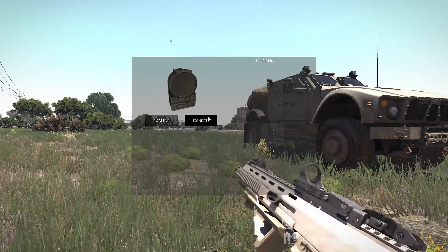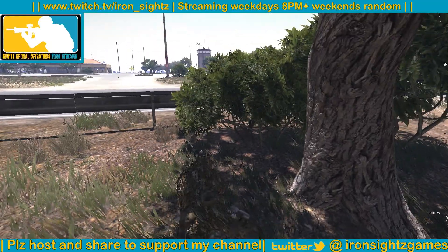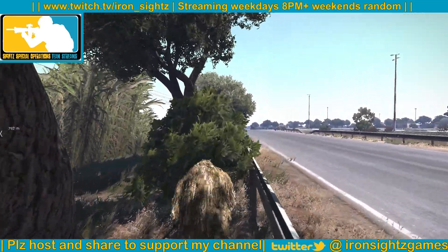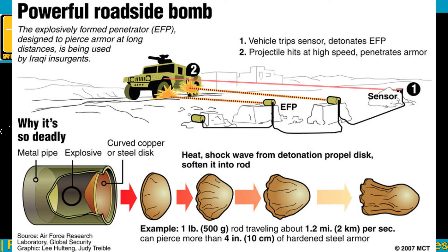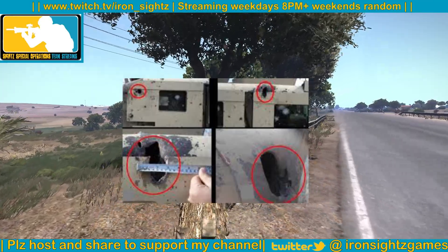So I'm going to go over the M6 Slam, talking about real world stuff because this device actually is a real device. I'm going to talk about the technology and placement and things like that in game to utilize it better. The Slam is an explosively formed penetrator. What that means is there are explosives behind a copper disc, and when the explosives detonate it crushes that copper disc into a hot molten piece of metal which punches straight through armor like it's not even there.